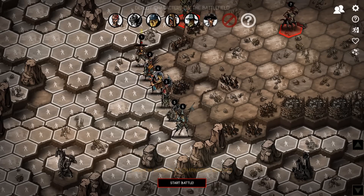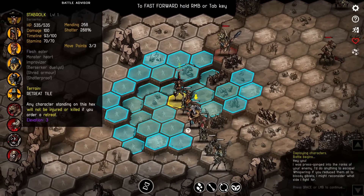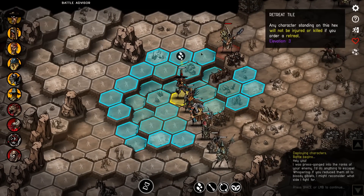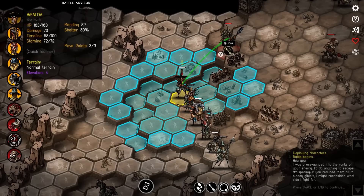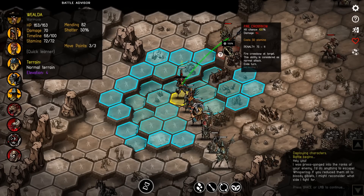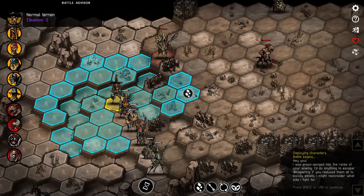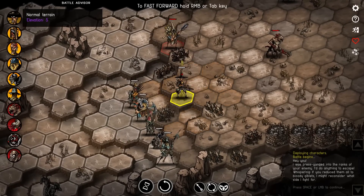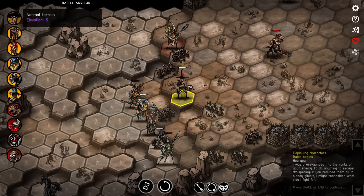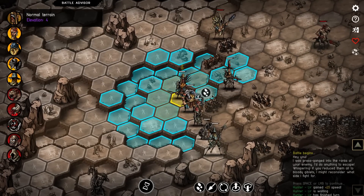Hey, hold on — this fella will go first. Are we actually in range to attack? Wait, what did he say? I didn't quite catch that — he said something. Maybe he will join us. I think he will actually join us, so we don't have to attack him if we don't want to. He will probably attack us because he is hostile, but it sounds like we actually don't have to kill him if we don't want to.